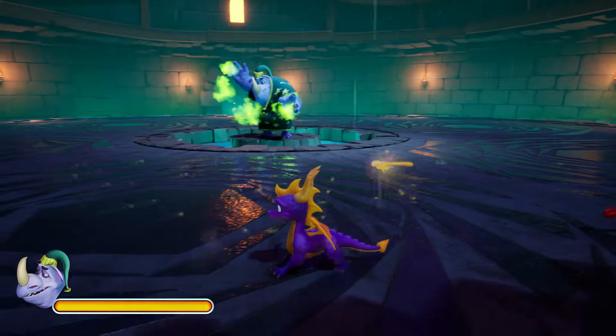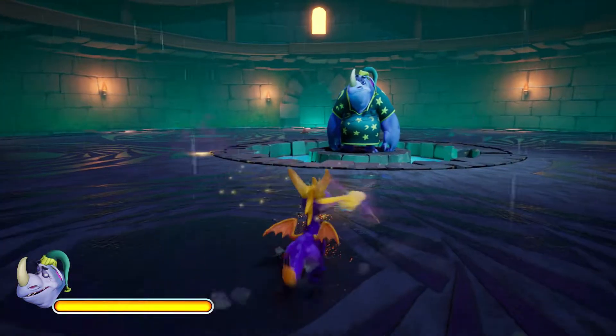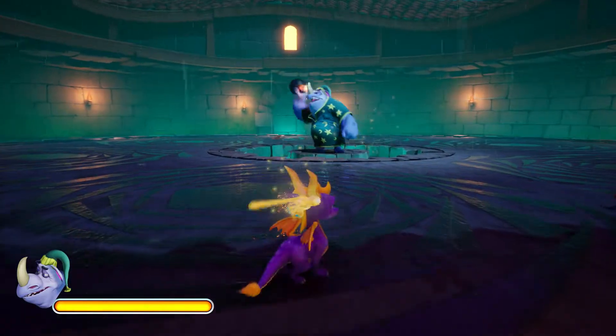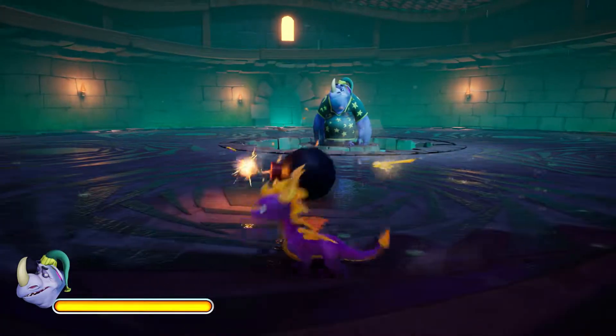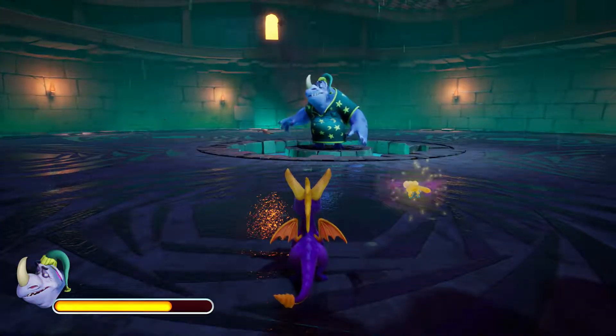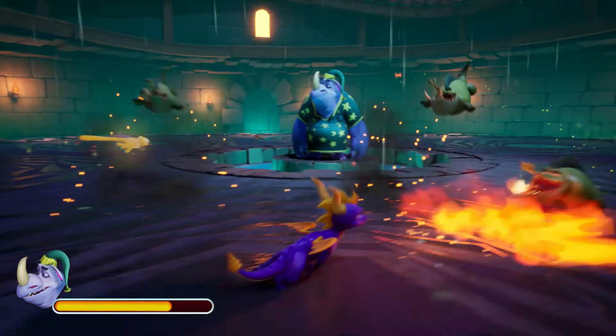After every bomb he throws, he will then do this green thing which will just summon three alligators. Just flame the three alligators and you're good. Then he'll throw another bomb, and I'm going to headbutt this bomb right at him — and it should take down about a fourth of his health. It does. So it should take four bombs total.